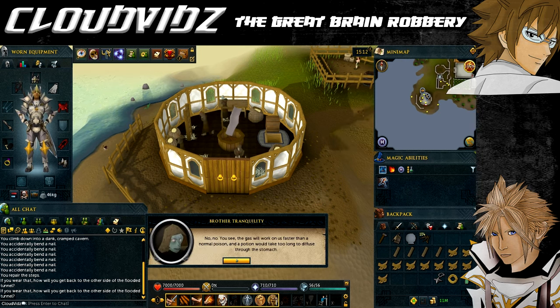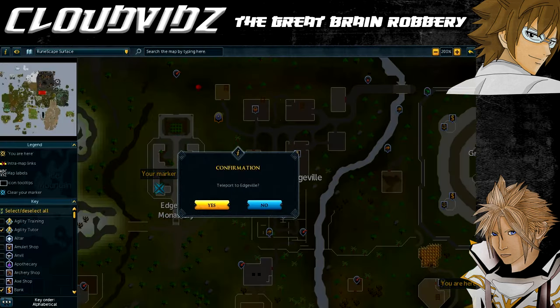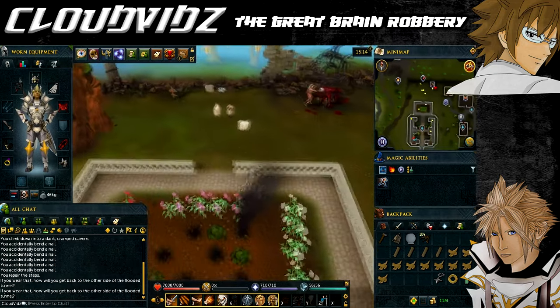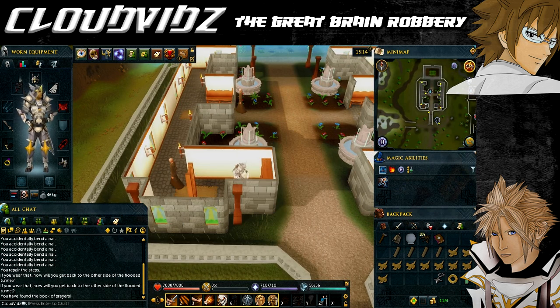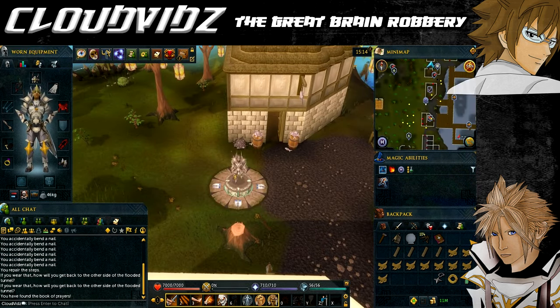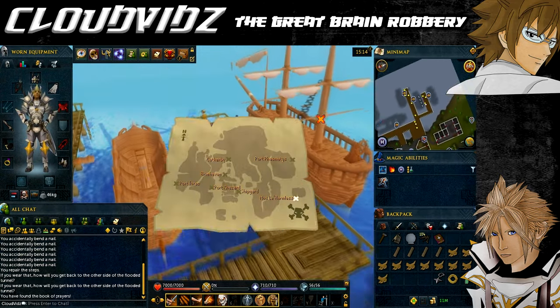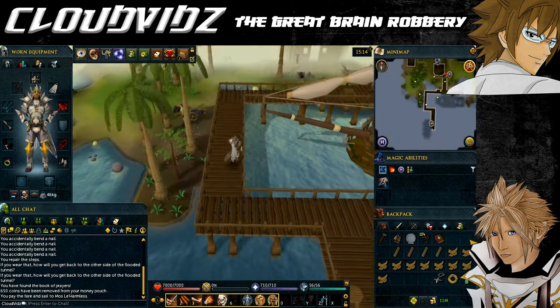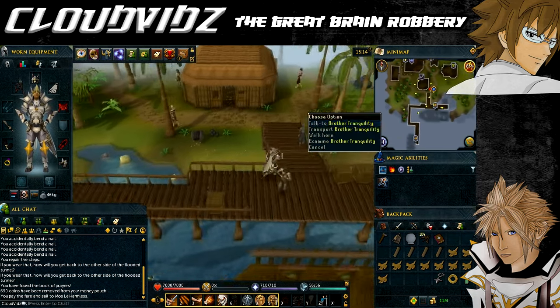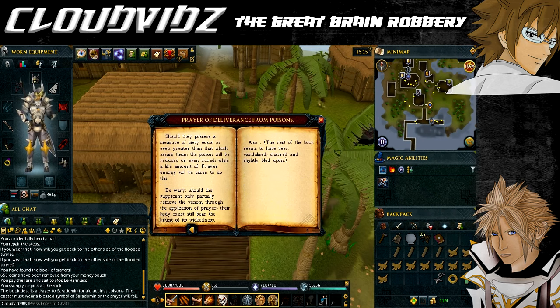Speaking to Brother Tranquility, he'll suggest getting a prayer book that can be used to pray away the poison. Travel to the monastery near Edgeville via the Lodestone network. The monastery is directly to the west of the Edgeville Lodestone. Find the book in a bookshelf in the southwest corner of the building on the ground floor, make sure you have your holy symbol, then return to the island. Use the charter ship to get to Mosleharmless and speak to Brother Tranquility to take you back to Harmony Island.